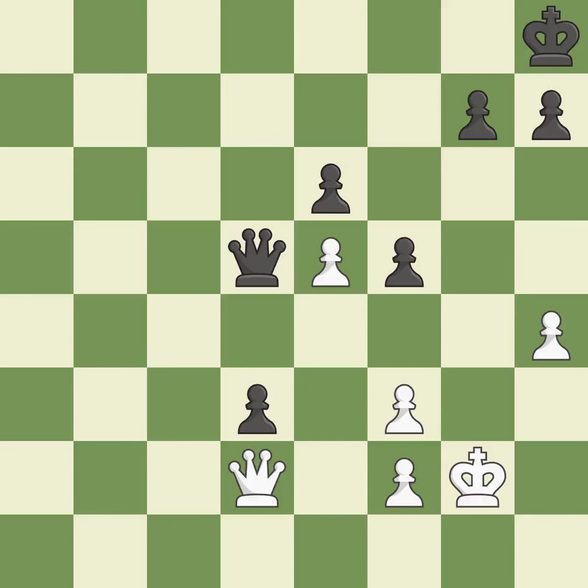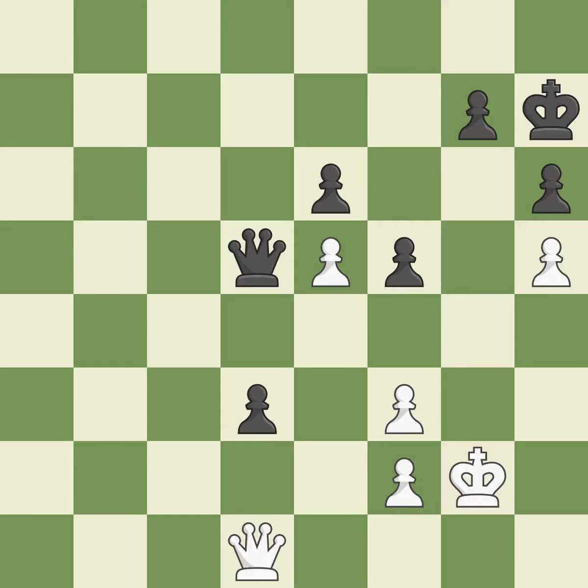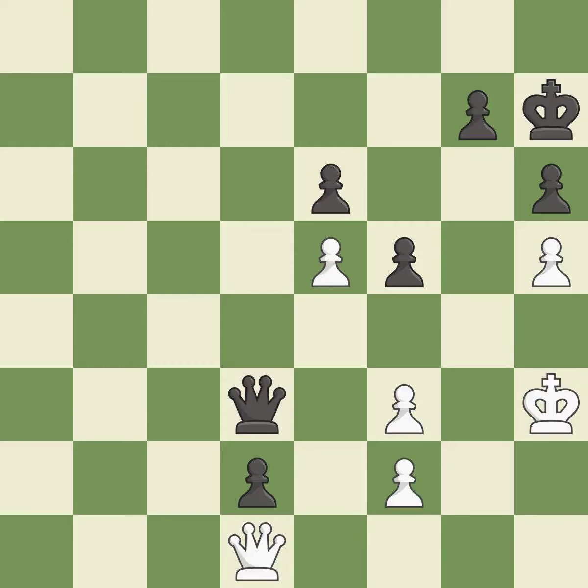This misses a chance to imply a checkmate — it is incorrect. That is a logical response. By moving it from the back rank, this activates the king in the endgame. Among the best actions. The moved pawn advances toward its objective. Perfectly on point. The best choice — a powerful play.